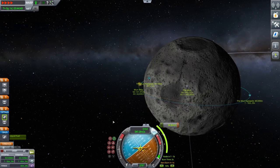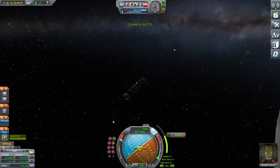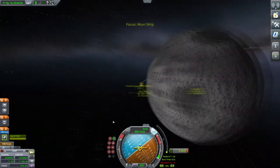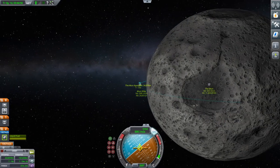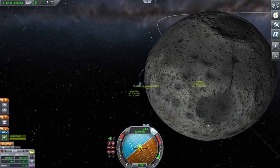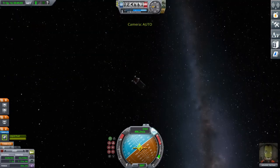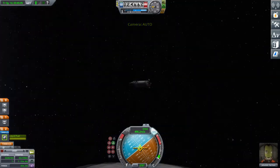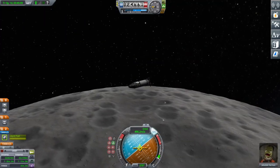And go. It's not a very long burn, you don't have to worry about it too much. I'm very happy with that — I'm pulling in just a little bit more so I'm right in the middle of that crater. Now you want to point retrograde, press G to lower your landing legs and your gear action group — we're ready to land.